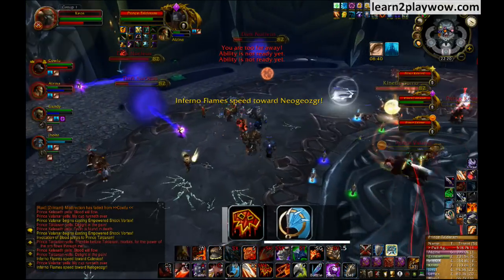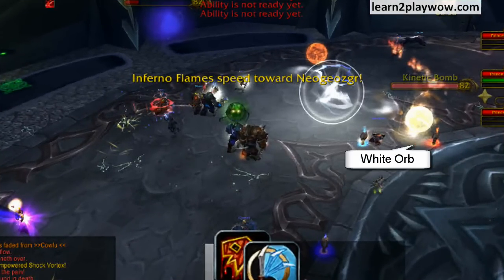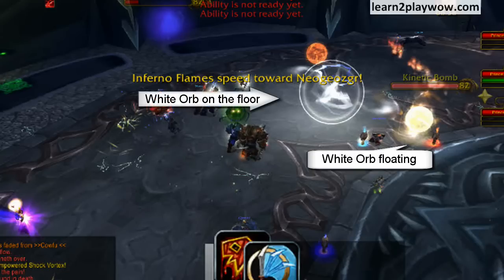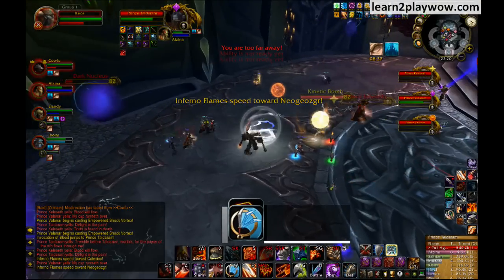Two other ranged should be in charge of keeping the white orbs, aka kinetic bombs, in check. The white orbs slowly flow down towards the floor. When they reach the floor, they start exploding and knocking everyone back. But DPSing them while they are still in the air will keep them floating. So the assigned ranged should make sure that these orbs keep on floating.